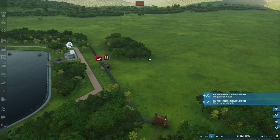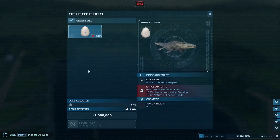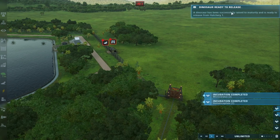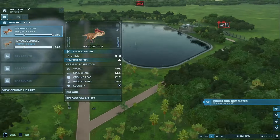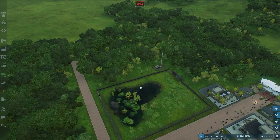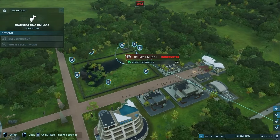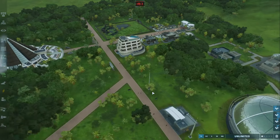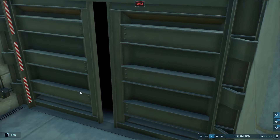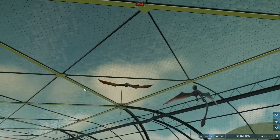One Megalodon coming up. You can order dinosaurs like you would order a pizza. So we're going to release these via airlift. Okay, those are good to go. Let's watch the cutscene — since we're recording, we'll just do this.